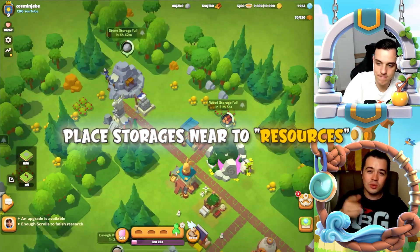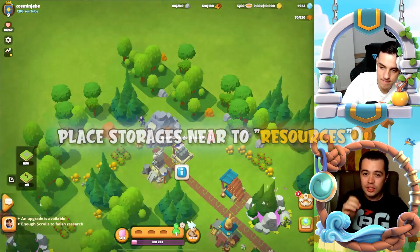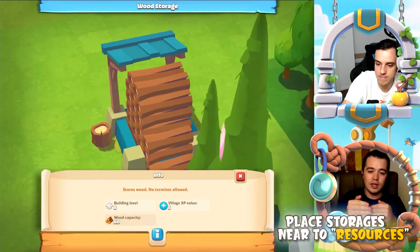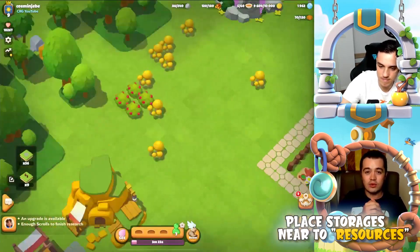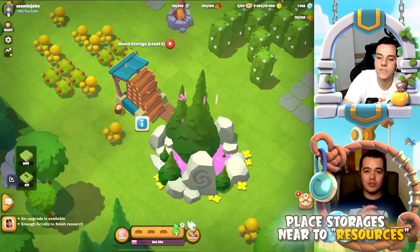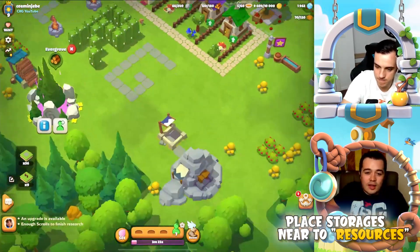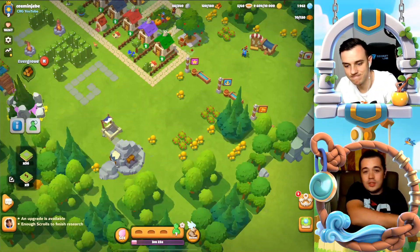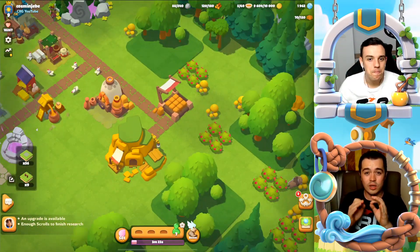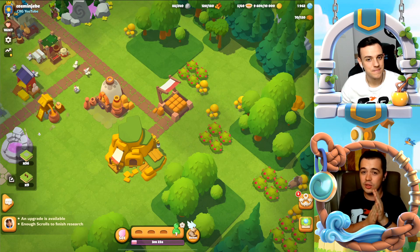Place storages next to the stone or clay mine and also near the Evergrove. It's very important to stay close to the mines so your villager won't have to travel to the other part of the village to deposit resources — this way you reduce a lot of time when gathering resources.